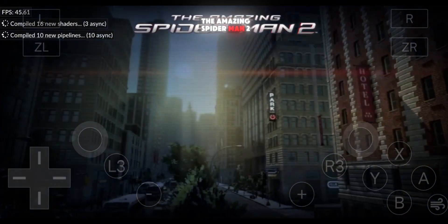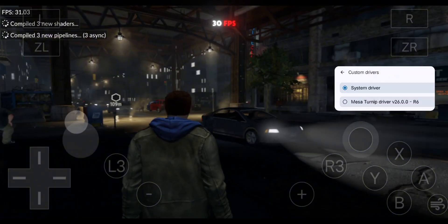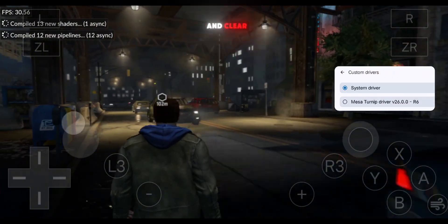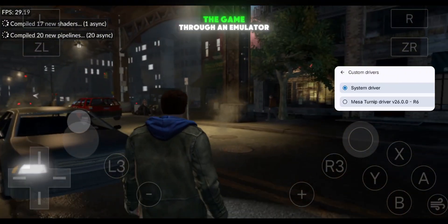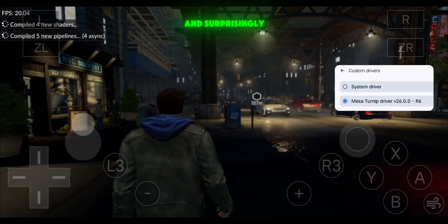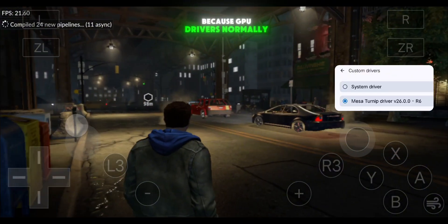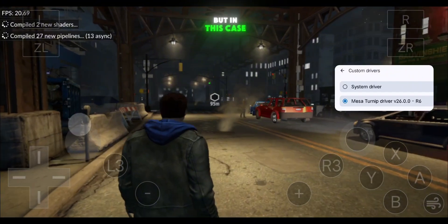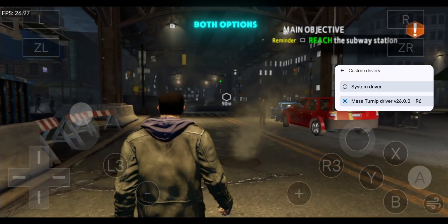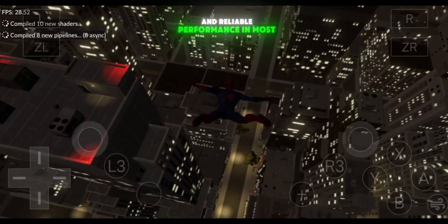After that, I tested The Amazing Spider-Man 2, and the results were also very impressive. The game consistently stayed above 30 FPS, even while swinging through open-world areas of the city. The graphics look smooth and clear, and at times it honestly doesn't even feel like we're running the game through an emulator. I then installed a GPU driver and tested it again, and surprisingly I noticed texture flickering in some areas. This is unusual because GPU drivers normally improve stability, but in this case the game actually performs better on the system driver. So my simple suggestion is to always test both options, but for now the system driver seems to give more stable and reliable performance in most games.